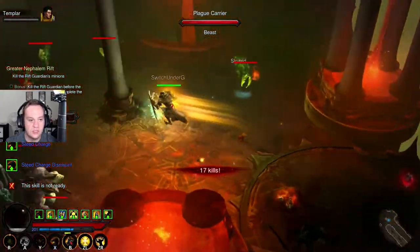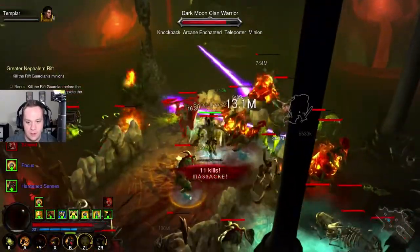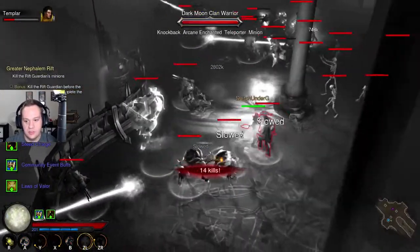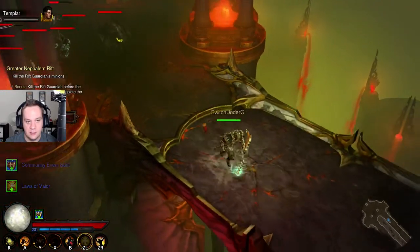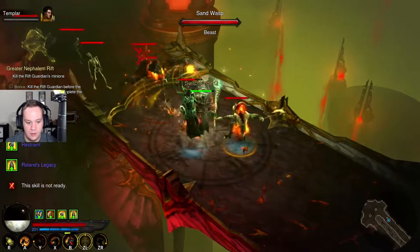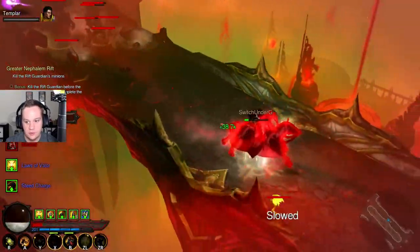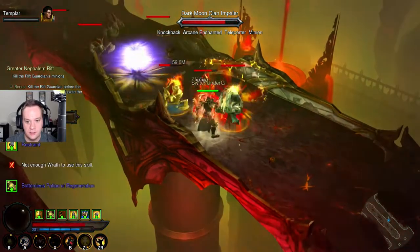I also changed the damage output numbers to actually show the numbers. This is really bad — we died. That's a bummer. Now you gotta be real careful because you'll die immediately if you're not careful, especially if you can't kill anything. Remember, with this build you kinda have to get charged up. Now we have to escape on our horse and everything's kind of gone to hell.